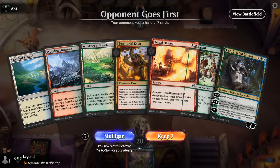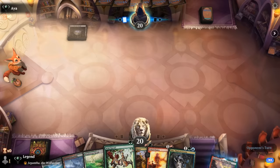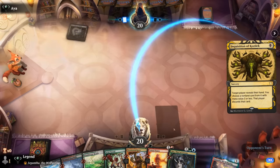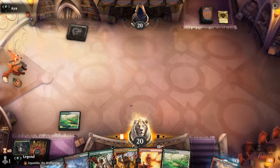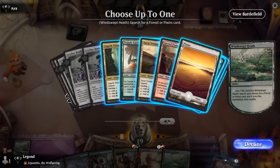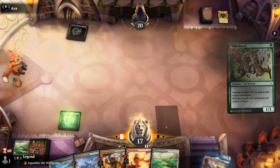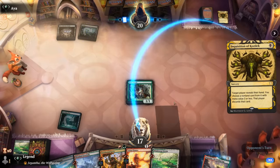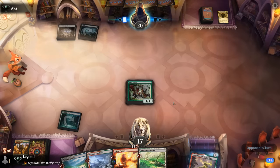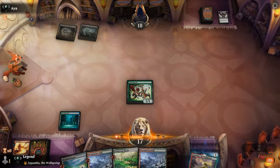Okay, we're on the draw and the hand seems fine — Nakatl into Kavu into Oko, just all threats. Opponent casts Inquisition — might end up taking the Planeswalker or punching a hole in our curve. We fetch Breeding Pool first, then Sacred Foundry next turn. Kavu gets taken, so two hand disruption spells later our hand doesn't look great. Tribal Flames also gets taken. Another land — we can fetch a tapped triland now if we'd like to get full domain.